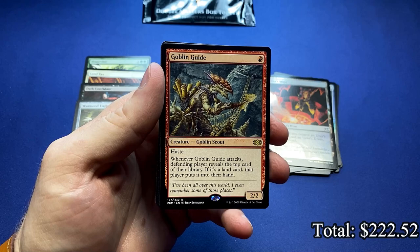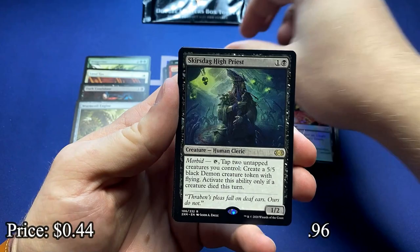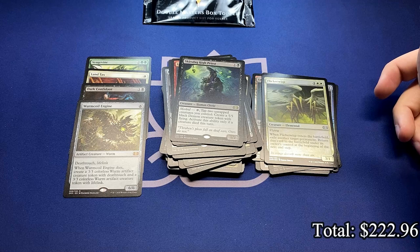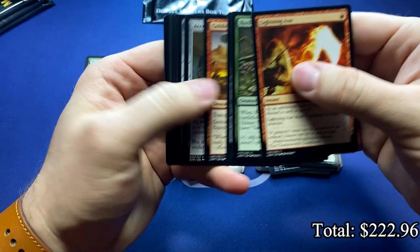Goblin Guide. And the Skurzdeg High Priest. Cathodian. And a foil Flickerwisp. Well, we're getting down there — we might not get the Mana Crypt. We got four packs left. I would expect to see at least three more mythics in these four packs, and then hopefully at least one in the Box Topper.